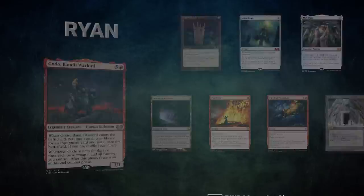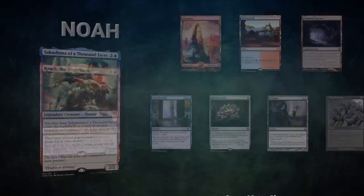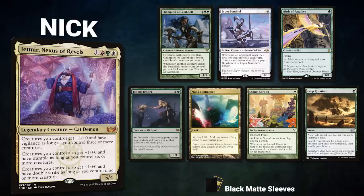Noah brings back Krark the Thumbless and Sakashima of a Thousand Faces. His opening hand contains Mountain, Shivan Reef, Gemstone Caverns, Step Through, and Jeweled Lotus — with London Mulligans of Remand and Mog Salvage. Nick brings back Jetmir, Nexus of Rebels with Champion of Lambholt, Esper Sentinel, Birds of Paradise, Tender, Mana Confluence, Utopia Sprawl, and a Crop Rotation.